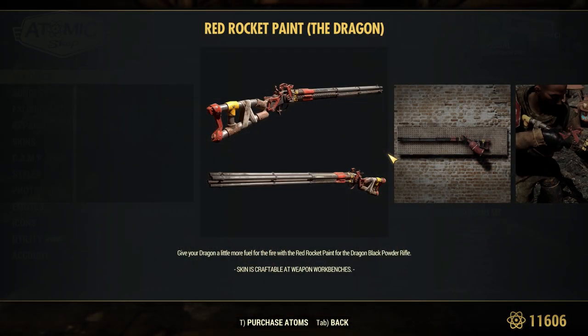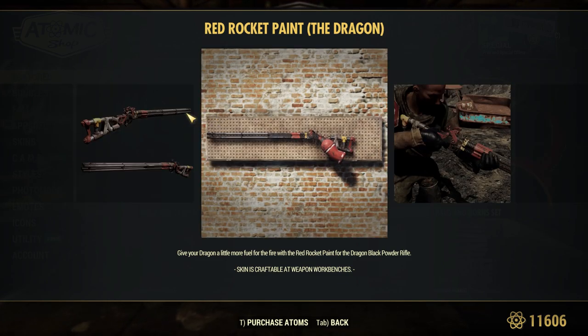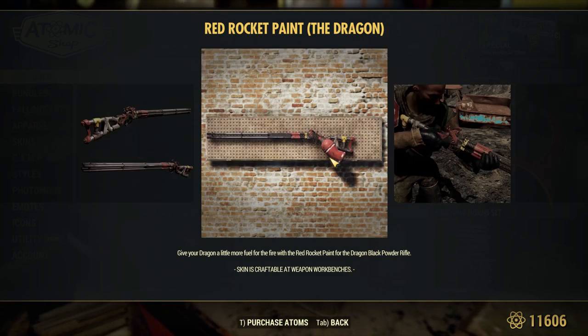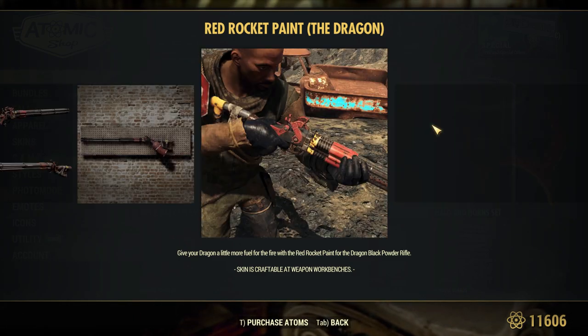There is another new item this week, and it is a skin for the Dragon. Sadly I do not have one in my inventory and I couldn't get one to spawn on my server, so we just have to use these pictures. I think it looks pretty solid. I actually love the Red Rocket themed weapons — there is also a Pumped Shotgun that kind of looks like this that I really like. So I'm happy that I got this, but now I just have to go and find a Dragon.